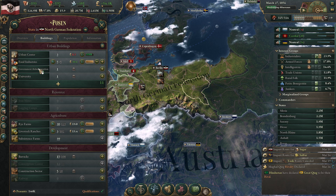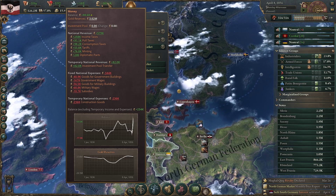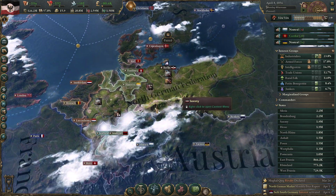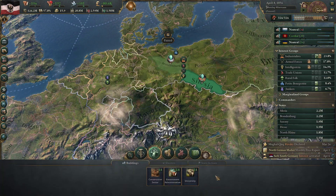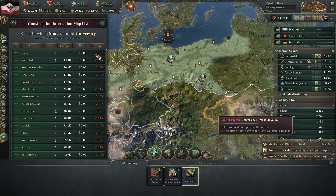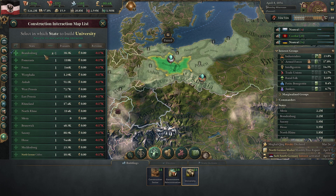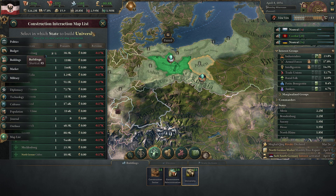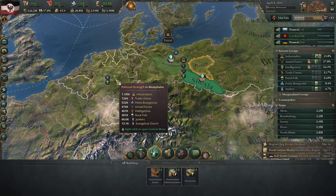That means we can build more food industries because we're always short on these two. We're actually making a lot of money here even though we are using all of our production capabilities. One of the other things we should think about is more universities too. Let's build that up in Brandenburg - more universities are going to be better simply because we will need to innovate.